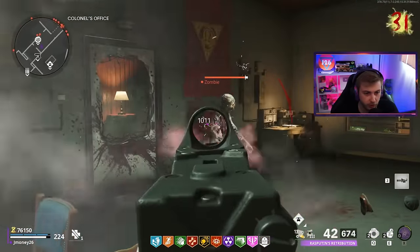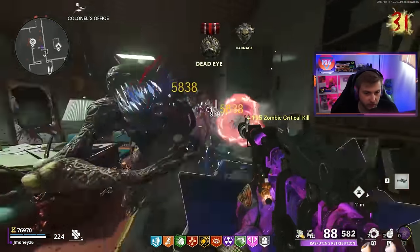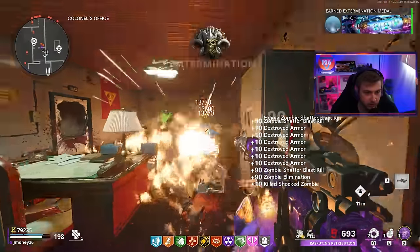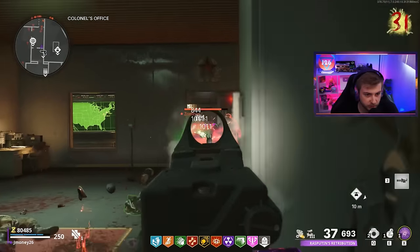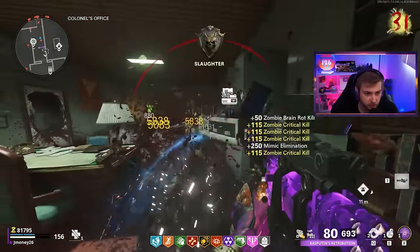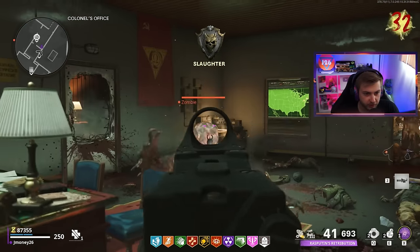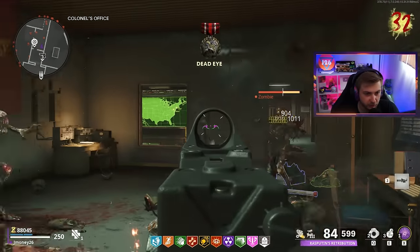Now we start our journey of trying to survive here in Colonel's office without an M79, and without a Ring of Fire apparently. I forget how bulky the elites are in this game the higher round you get to — it's ridiculous, especially the Manglers. I feel like it's the opposite in Modern Warfare Zombies, where the Manglers aren't that big of a deal, and it's the Mimics you've got to be more worried about. But in this, Mimics almost feel squishy, and Manglers just eat damage like it's nothing. I think once we reach like round 36 is when it's going to start turning on us.